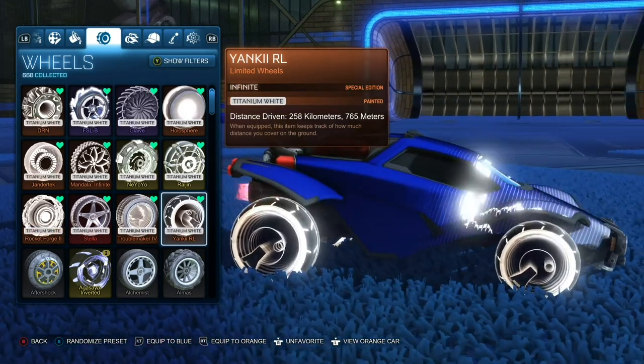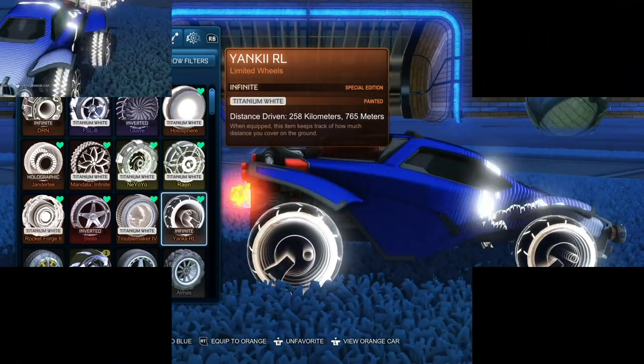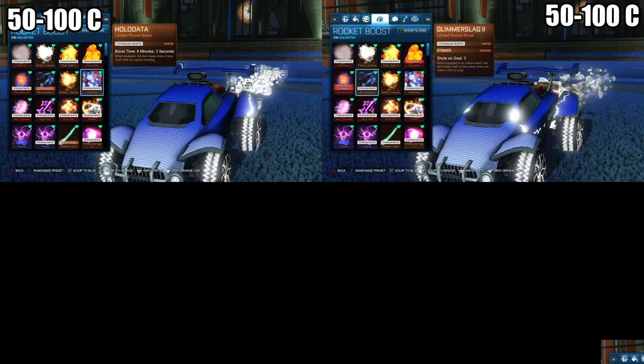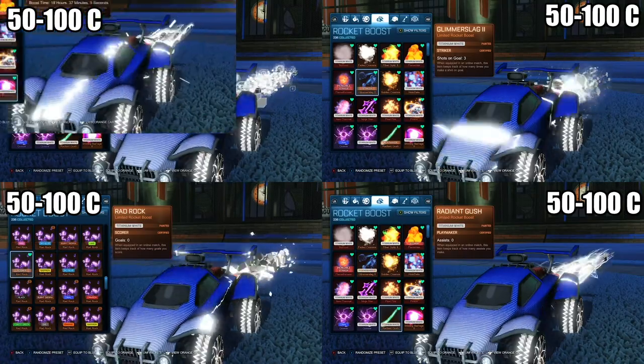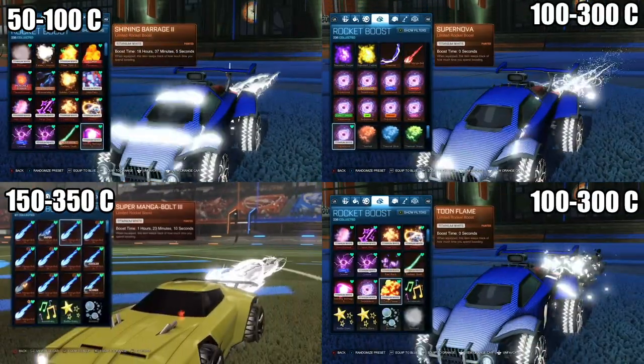Now for rocket boosts — most of them, when Titanium White, will be as little as 50 credits and at most 300 credits. We have Holodata, Glimmerslag 2, Gradient, Gush, Rad Rock, Shining Barrage, Supernova, Toon Flame, Super Manga Bolt 3, and Fiber Optic 2.